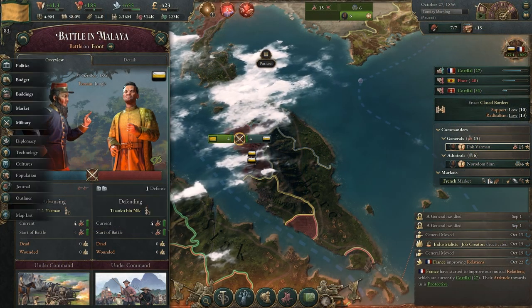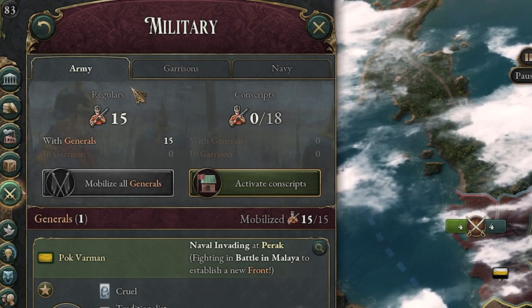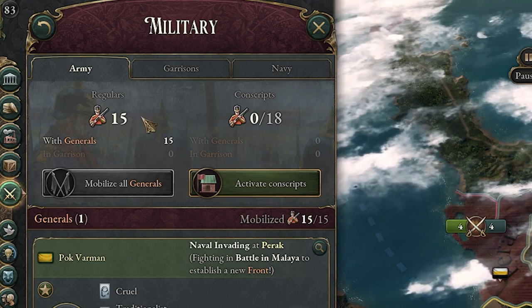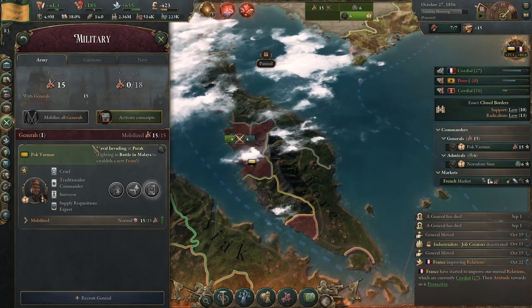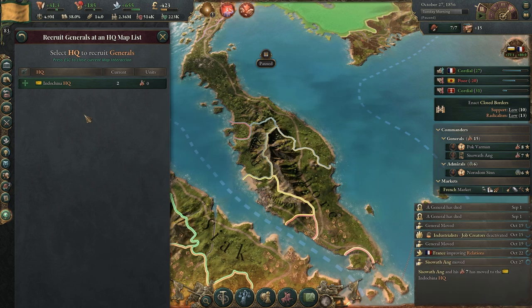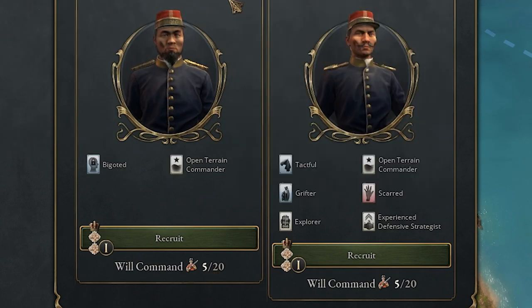The reason we're getting that 59 percent penalty due to insufficient naval support is because we have 6 flotilla to our 15 regulars. You need to get as close as possible to a one-to-one ratio of navy to regulars — or even conscripts in your army. To fix this, you'd create another general in the same HQ as your admiral and split your army up. This costs bureaucracy, but it'll get your army down to 7 and much closer without any penalty.